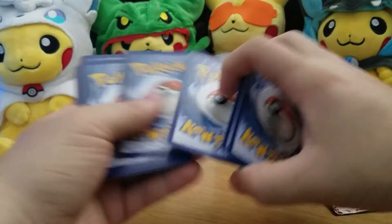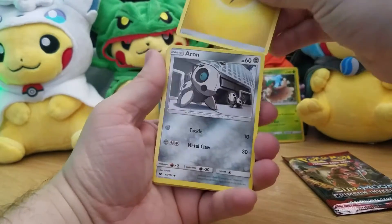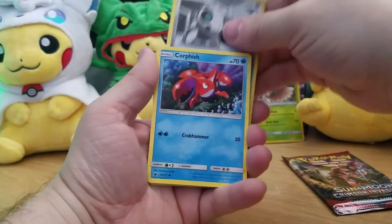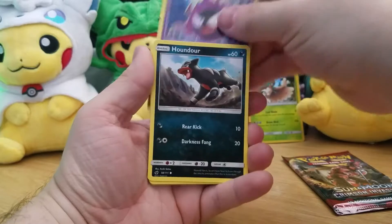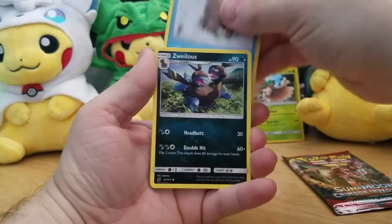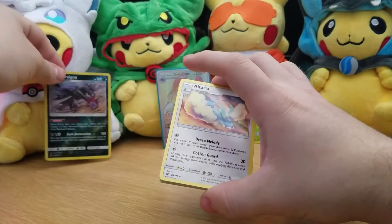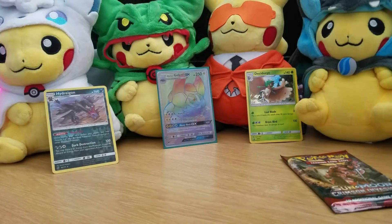One, two, three, four — one, two — always forget about that extra energy. Lightning bolt, Aron, Corsola, Gastly, Houndour, Staryu, Peeking Red Card, Piloswine, as well as Hydragon reverse rare and Altaria regular rare.